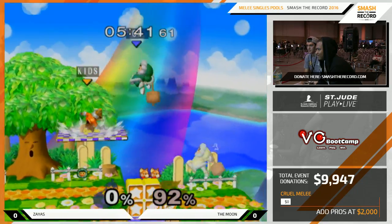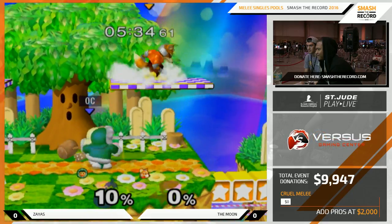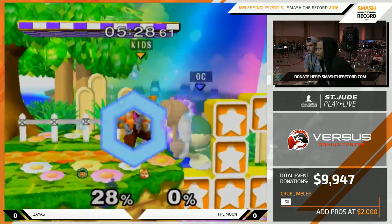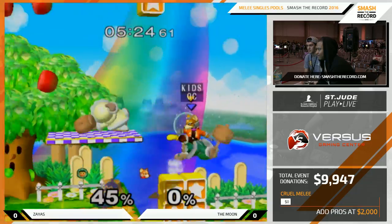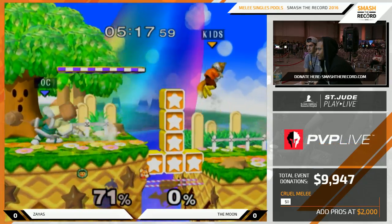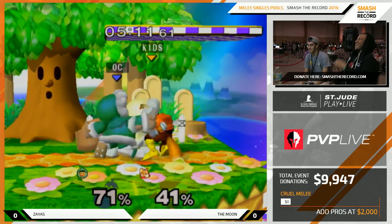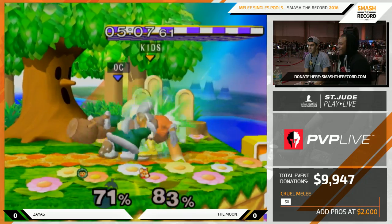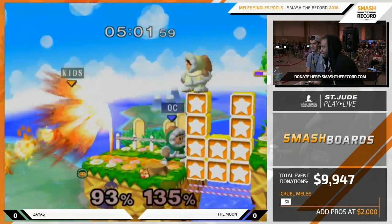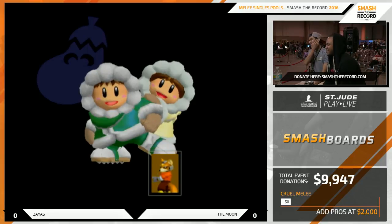Nana's supposed to throw you to the ledge — there's a ledge on both sides and she's getting confused with so many ledges. For those of you that don't know, the Moon is actually extremely technical but he just decides to play Marvel style. He destroyed those blocks — you can DI the blocks, I think, like you DI shy guys. The ball might save him, though he could have just kept wobbling. He's still secured the KO and Zayas takes the first game!